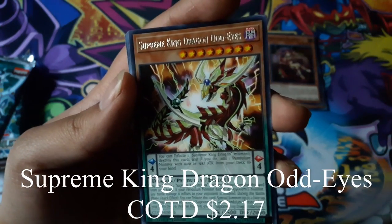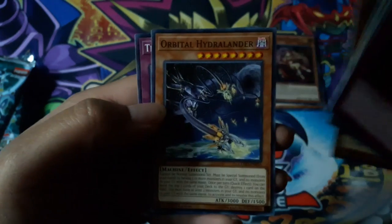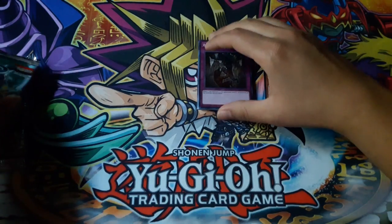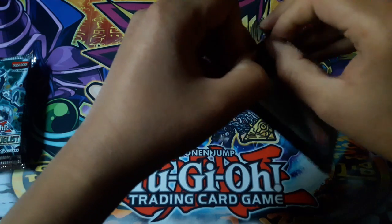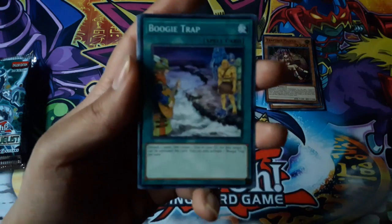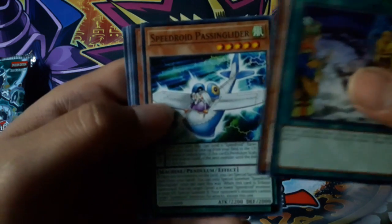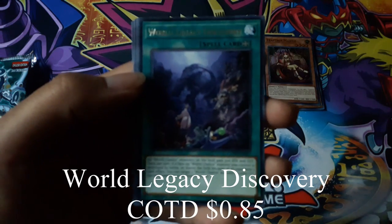Supreme King Dragon Onyx Eyes for a rare. Boogie Trap, Traptrix Mantis for a super rare, and World Legacy Discovery for a rare.